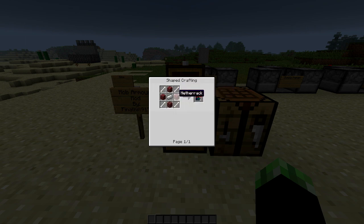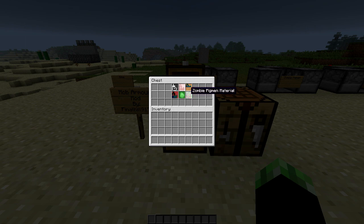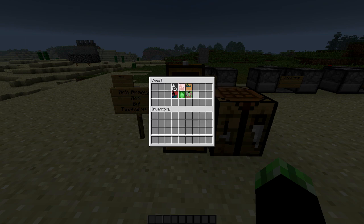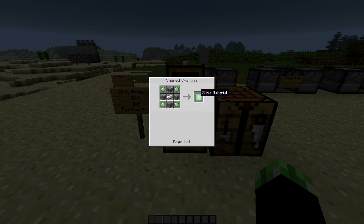For Herobrine, you're going to need four nether rack, which I think kind of fits if you want the Herobrine look. For slime material, you will need four slime balls — this will be one of the more difficult ones to craft. You'll need an iron ingot surrounded by four cobblestone. And finally, the zombie pigman is going to be four golden nuggets and four rotten flesh. All of these will give you two materials except for the slime material.